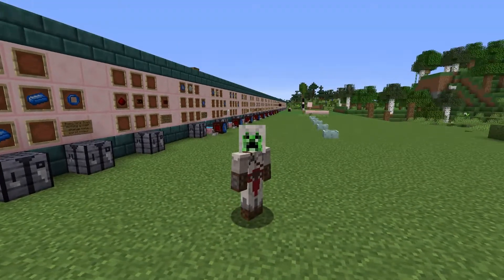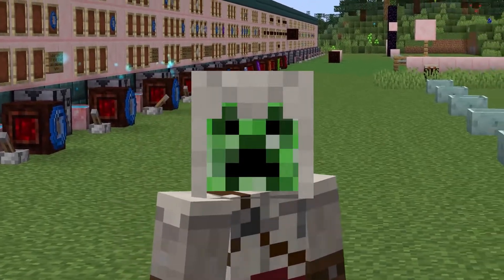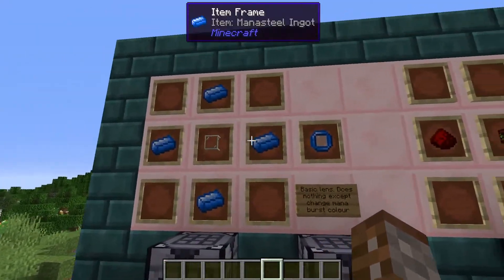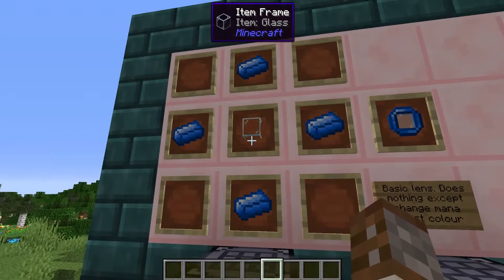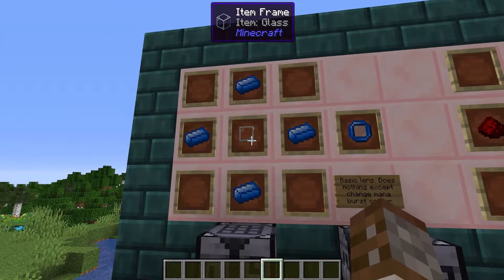Hello world and welcome back to another episode of Botania, where today we're going to be covering every single type of mana lens that you can get inside this mod. Starting off with the basic mana lens — I'm pretty sure we've covered this before — this is just requiring four different pieces of mana steel and a piece of glass. You can also use a glass pane if you so wish.